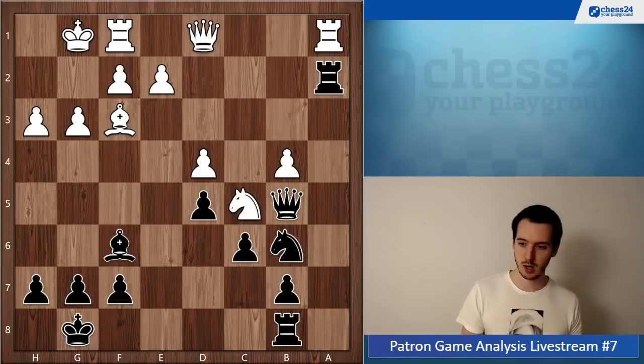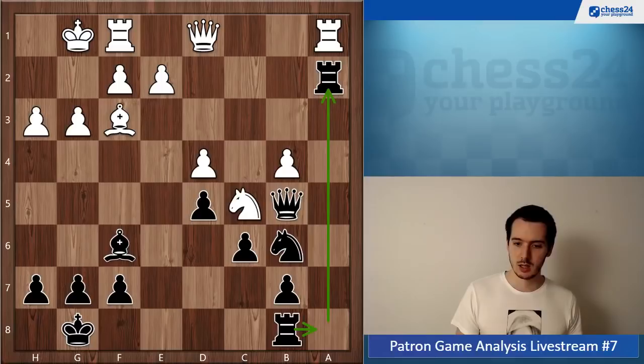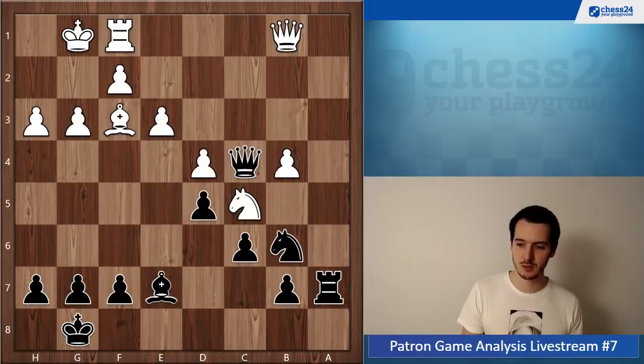Rook a2, knight c5, knight b6, rook a1, queen c4. I think it's much more natural to play rook b8 here to defend the rook on a2, because if white takes on b7, you take on b4 — no problem. Queen c4, e3, bishop b7, queen b1, takes, takes, rook a8, queen b1, rook a7. That was a nice maneuver to get the rook to a better position.